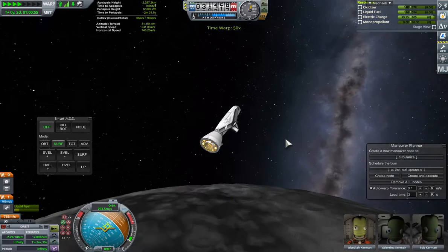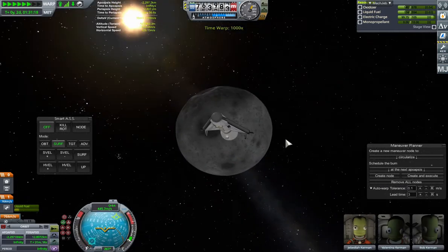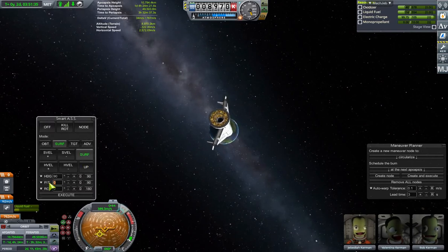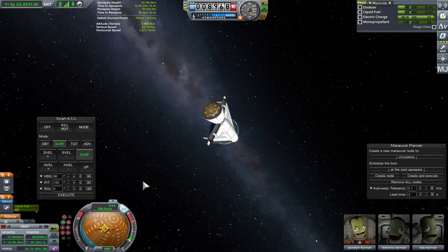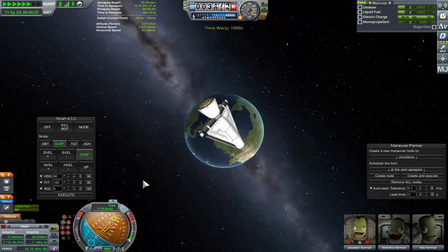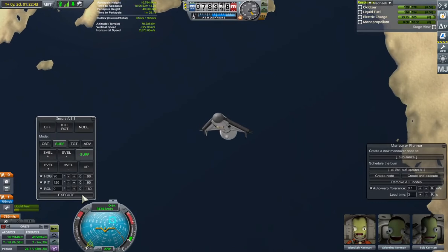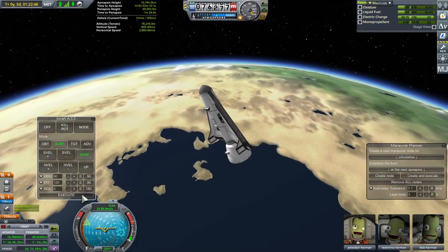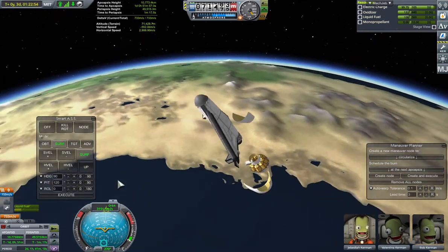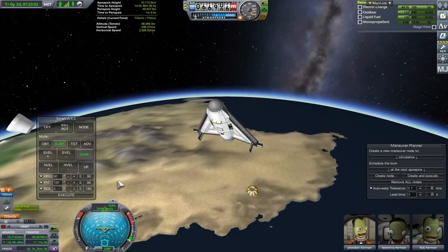Now we can just auto-warp forward — goodbye Mun! We'll speed up and get outside of the Mun's sphere of influence and into Kerbin's SOI. We're going to turn on SmartAss and get ready to do our braking maneuver. We'll walk forward down towards Kerbin. We're at 80 kilometres now, nearly in the atmosphere. Hit execute on SmartAss and it will automatically turn the ship around. I've got to stage away that ascent engine as well at this point, otherwise it's going to explode when I go into the atmosphere. So we'll get rid of that.